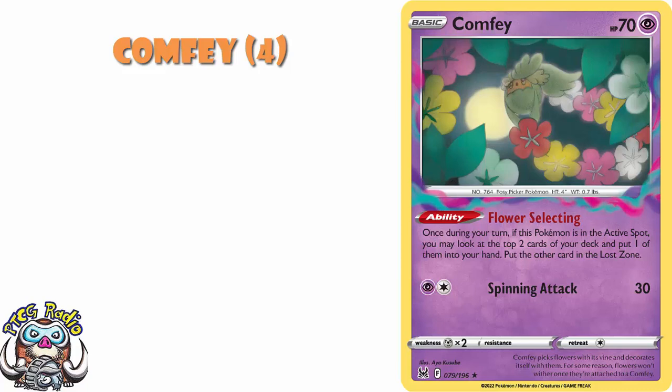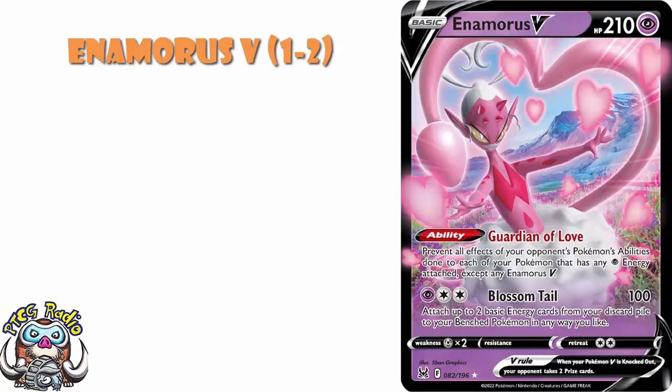You're also going to need, I think, 1-2 Enamorus V. Again, I'm not a huge fan of going and picking up the Vs on release. But it prevents all effects of your opponent's Pokemon's abilities to your Pokemon with any Psychic Energy attached. So if you're playing a Psychic deck or a deck with Psychic Energy, this is phenomenal for stopping all those really annoying abilities, and I think you're going to need one handy.